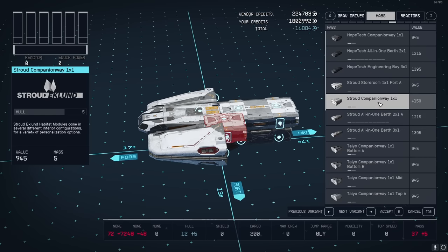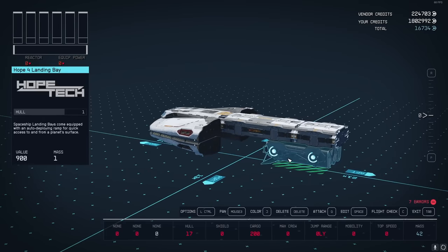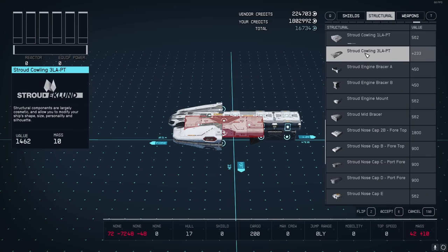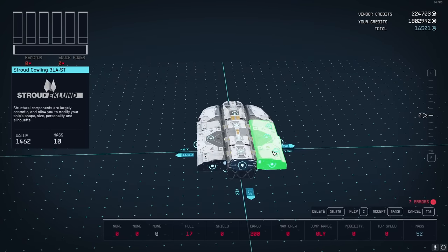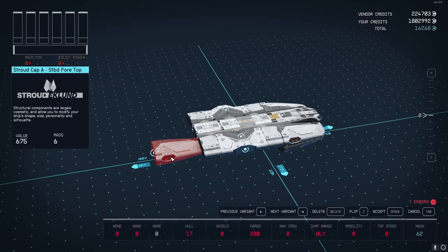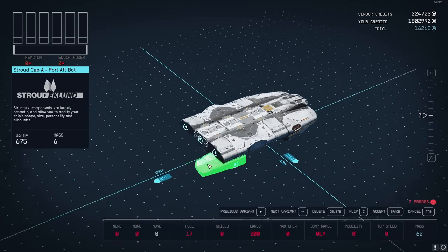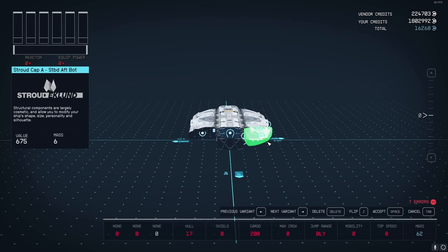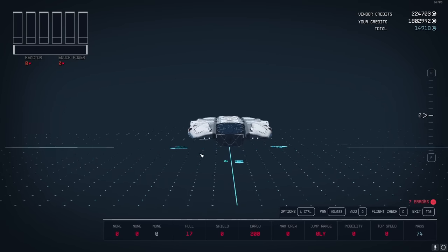Go back to Habs - we need another 1x1. Move the Bay back to make space for another structural component. Then find the Stroud Cowling 3 LAPT - put one on, flip the other. Take these pieces, flip them into different variants, get the backside ones, and put them on the front and back just like we had them, repeating the same thing on both sides for the bottom.